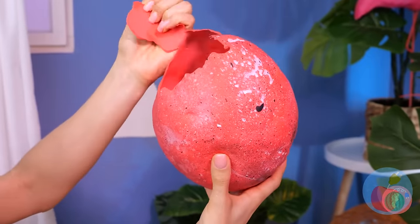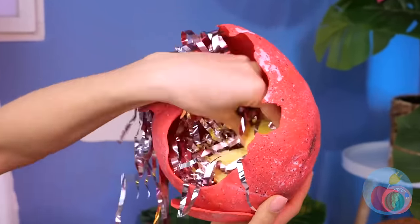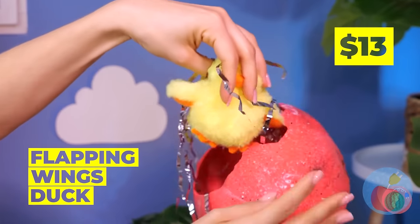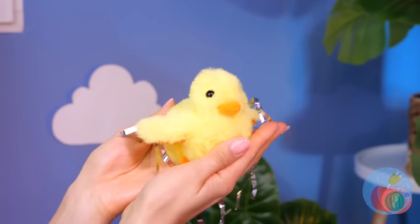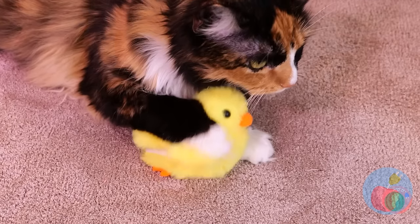Someone tell that ostrich we've found her egg — it looks like it's ready to hatch. Let's help. Confetti and a cute baby duck — sure had a lot of room in there. Looks like someone's got a new best friend.